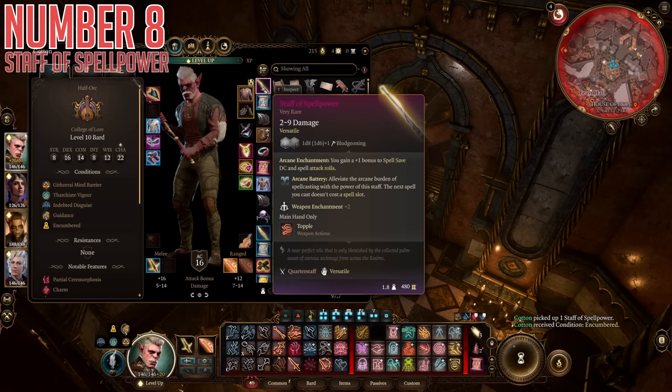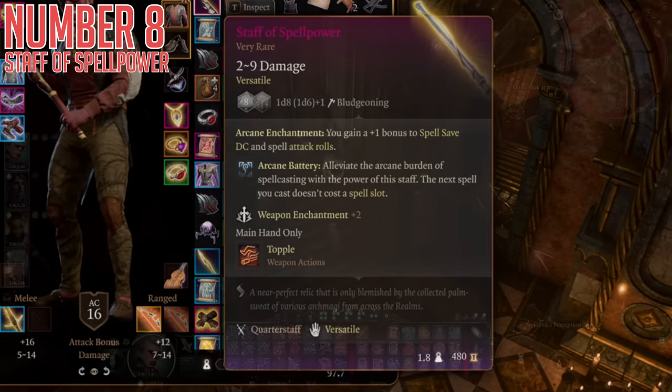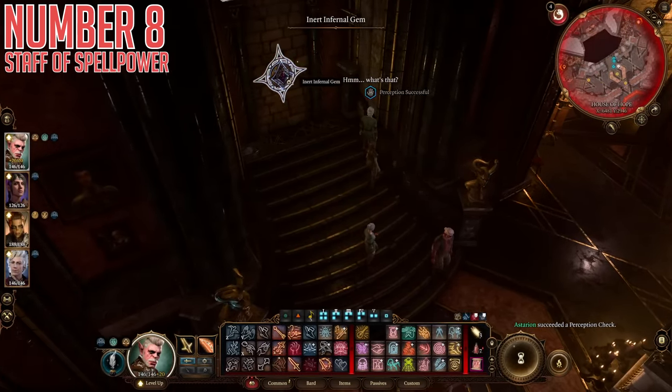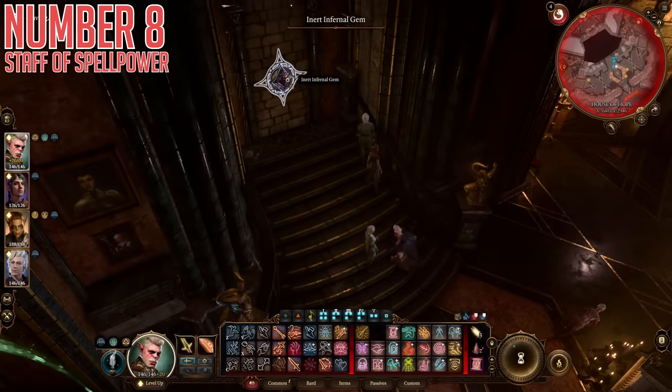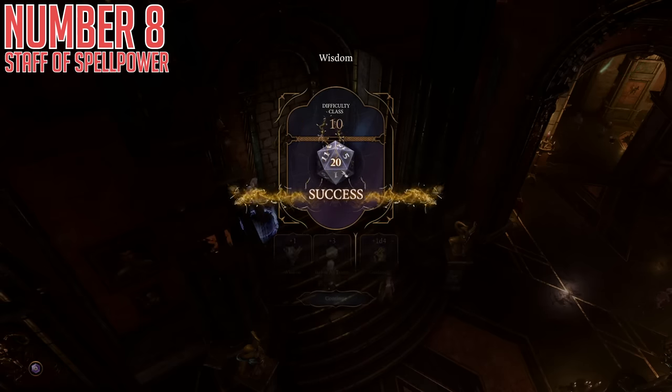For number eight, we have the Staff of Spellpower. This is, for all intents and purposes, just a slight touch less good than the full-on Legendary Staff in Act 3, and the crazy part is you can actually use both together. If you take the dual-wielding feat on a spellcaster, you can carry both this weapon and the Legendary Staff at the same time to get the effects from both, and they actually align quite ridiculously well with each other. The Staff of Spellpower comes with plus one to spell save DC and spell attack rolls, which the Legendary Staff does too — so you can double up that bonus. And both weapons have Arcane Battery, a toggleable passive which, once per long rest, lets you cast your next spell for free without consuming a spell slot. If you are a sorcerer specifically, it also doesn't consume metamagic used to cast the spell. Combine this Staff, the Legendary Staff, and the Spellcrux Amulet mentioned earlier, and that gives you three bonus up-to-sixth-level spell slots per long rest on a late-game character.